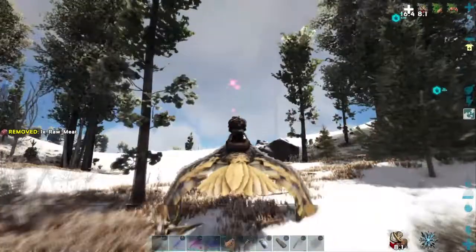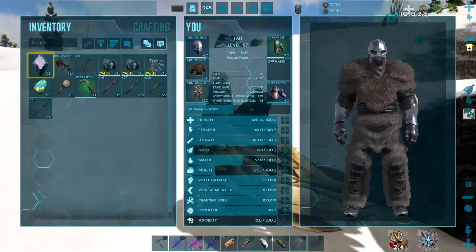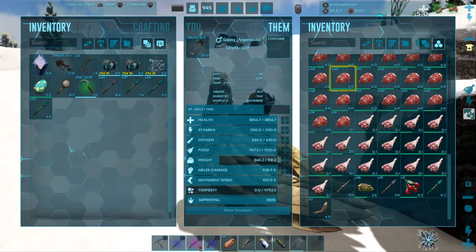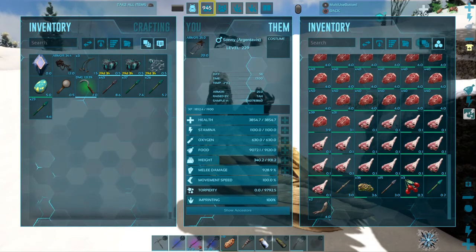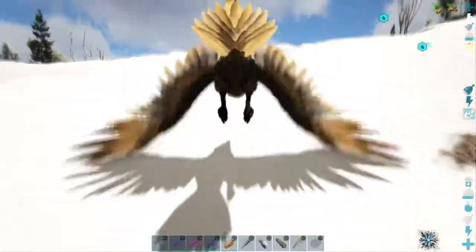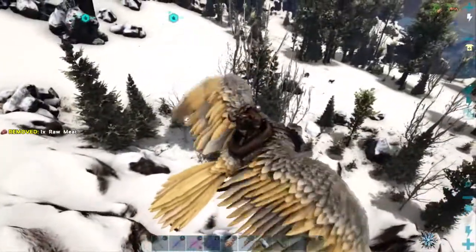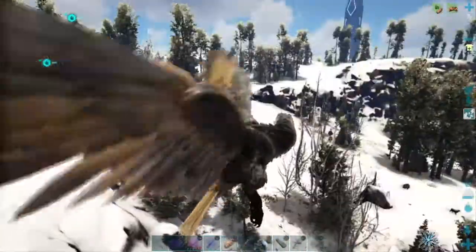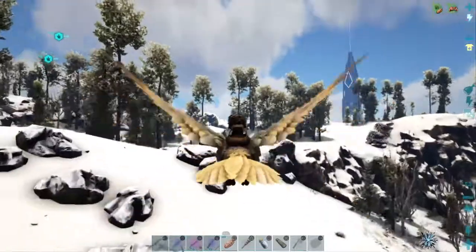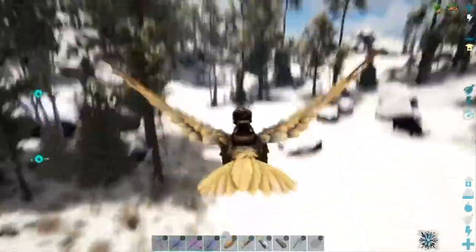Three more prime. Let's see how much we've got — do we have enough for the T-Rex yet? We probably don't. Check our HUD here, see how fast that Yuty is waking up. I was going to say it's waking up way faster than the Rex, but it really ain't. A couple more Mammoths will probably do it for us, or a couple Argentavuses. Then we can get back, get our Rex fed, and start getting prime meat for the Yuty.